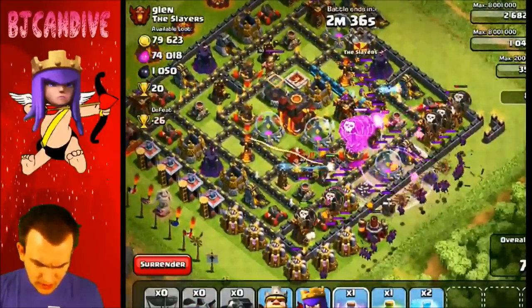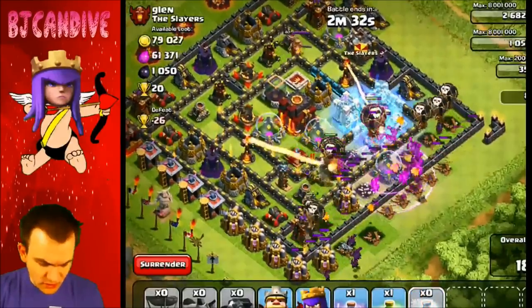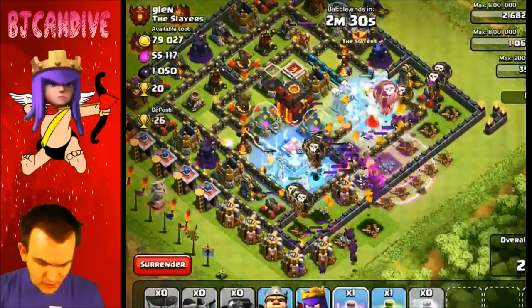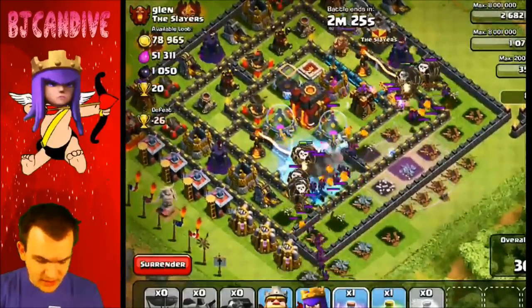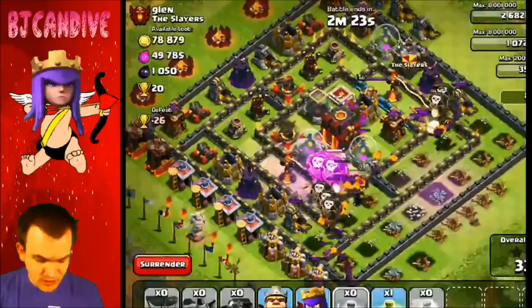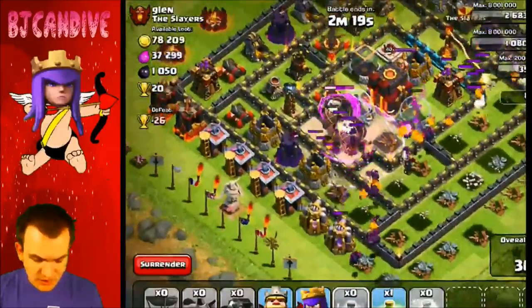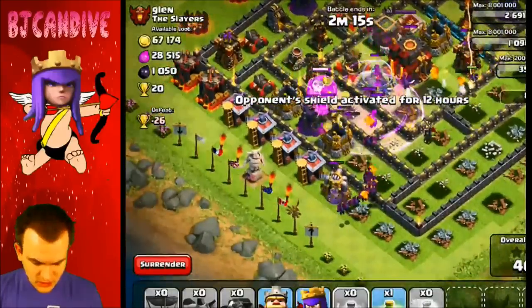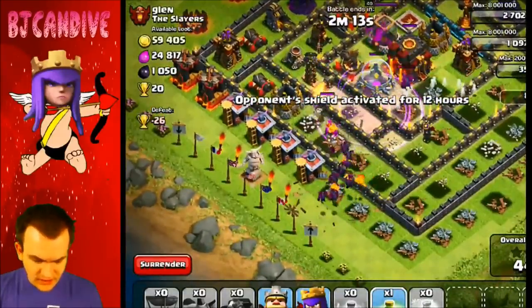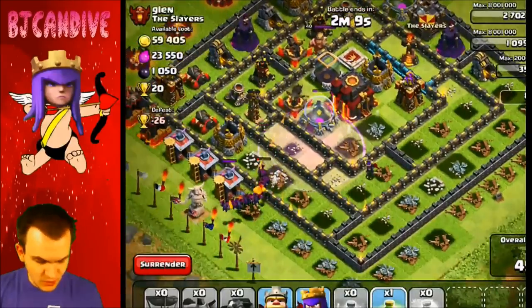I'm going to wait to put down my heroes. I need to put a freeze spell down — I'm going to put them on the Clan Castle Troops, and I'm also going to put one over here. Still have one Rage Spell left. Do we have the air defenses down? We do have the air defenses down — that's nice for us. I'm going to put down a Rage Spell. If we can take out that Inferno Tower, that's actually going to be really, really good for us. I will put the Jump Spell down on this side if we can take that out. We can — awesome. So I am going to put a Jump Spell down over here. Let's see how many buildings we can take out before I do that, and then we should have the Town Hall open up to us.